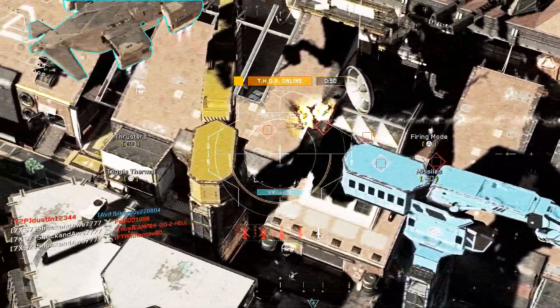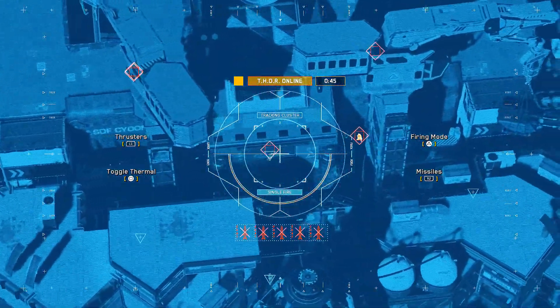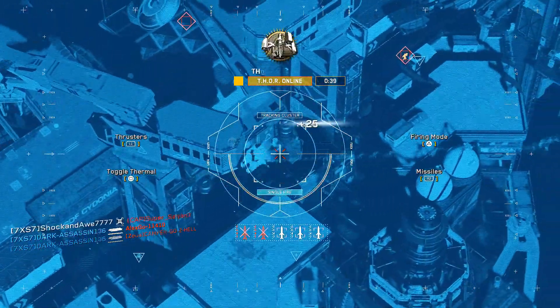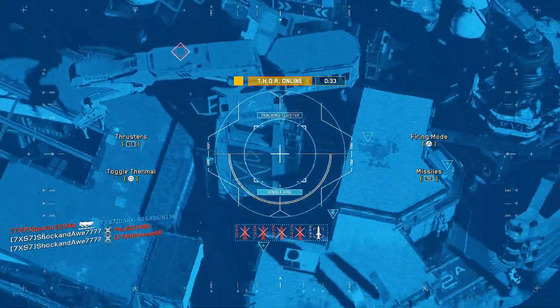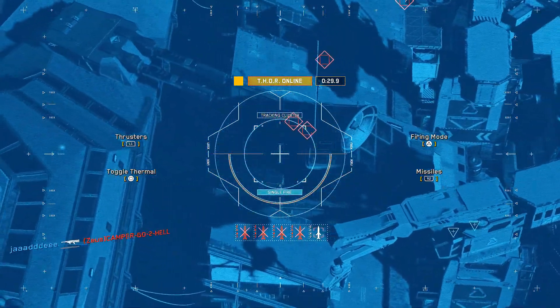The new update just rolled out and apparently they buffed the advanced UAV where you can see ghosts now, which is really good. I'm going to use the advanced UAV to check out how good it is, but 30 seconds is a bit too short in my opinion. It doesn't give a constant advanced UAV — it just pulses like a normal UAV.